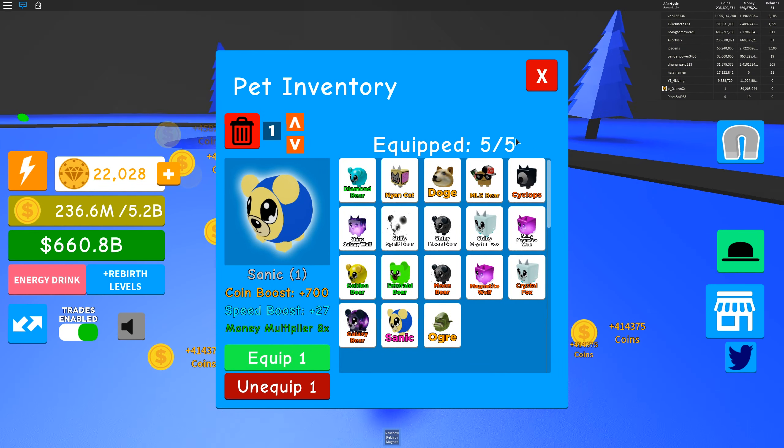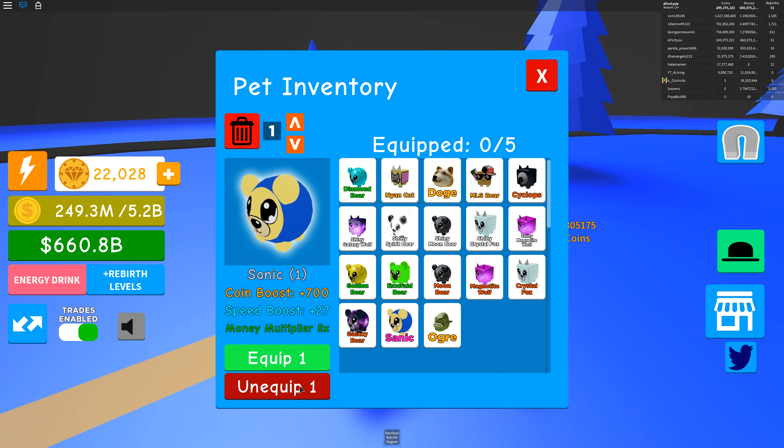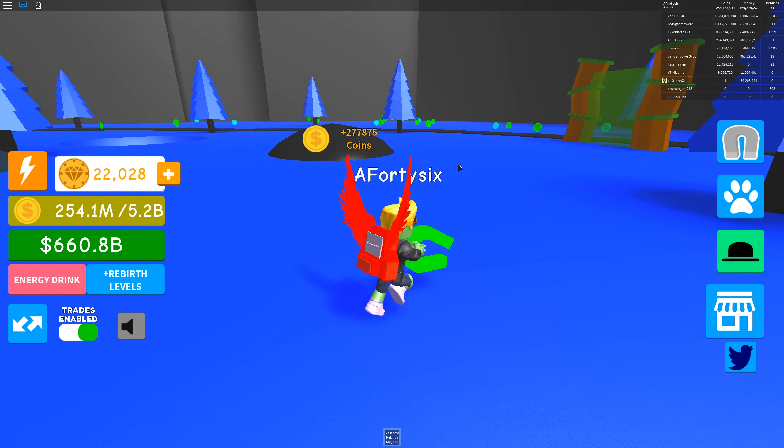So if you have a look at my pets here, I've got 5 out of 5 pets equipped. We're going to go ahead and unequip all my pets here. I'm going to show you really quickly how this exploit works. You can see I'm moving incredibly slowly now - all the multipliers are completely turned down.